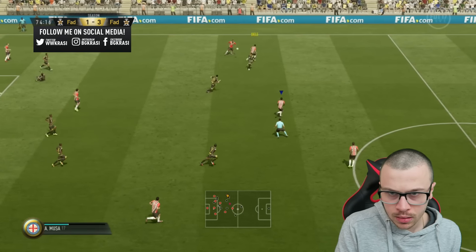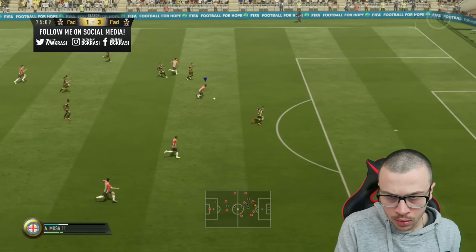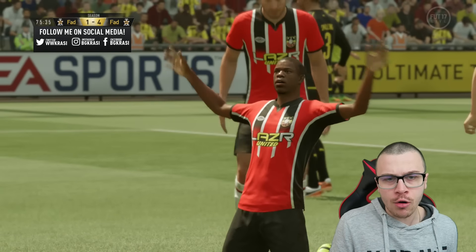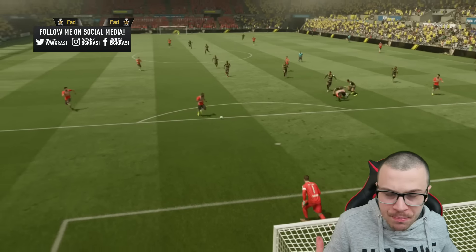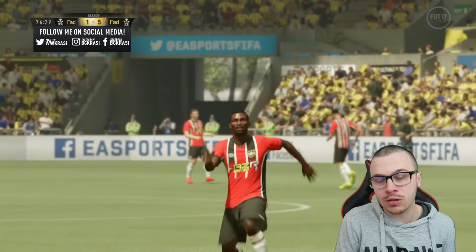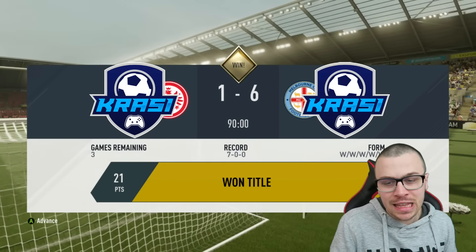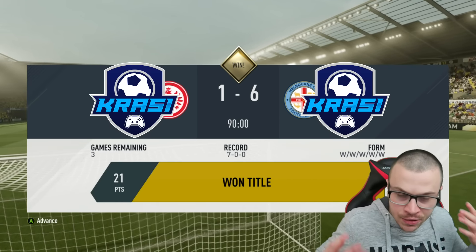Maybe one more — great pass, perfect. Come on Musa — great ball from Musa, Remy with another beautiful goal: 4-1 in my favor. Let's see that beautiful goal once again — great pass from Musa and an even better finish from Remy. That puts an end to the first game of today's episode, and we are now promoted to Division 1! 7 wins out of 7 games in Division 2 — a great achievement.